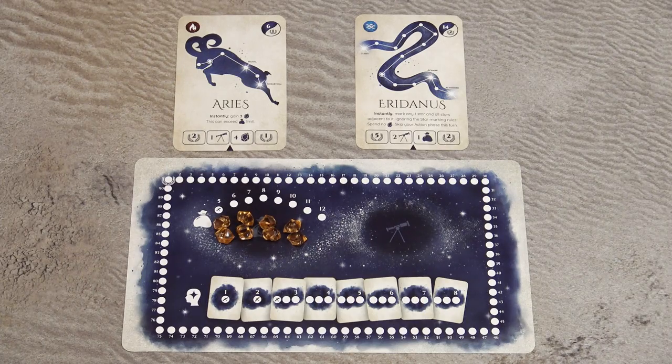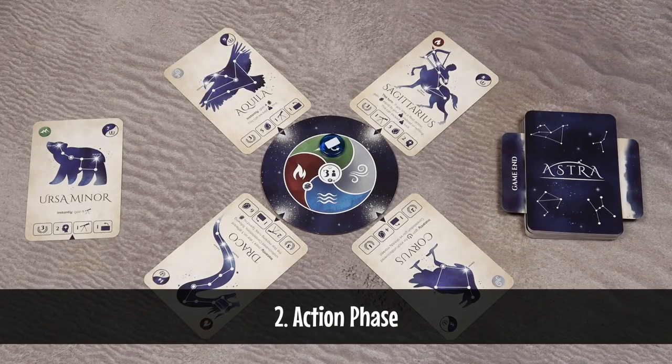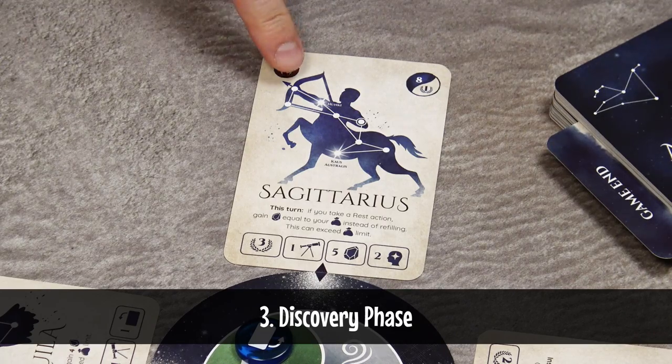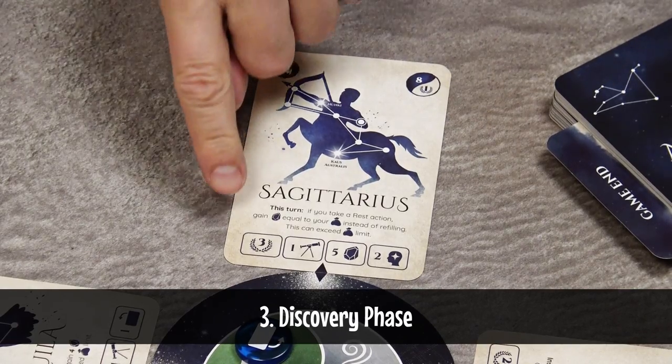On your turn, perform three phases in order. The first is the ability phase: if you have active constellation cards in your play area, you may use their special abilities. The second is the action phase: you can either observe — marking stars on cards with your marker pen — or rest, refilling your pouch with Stardust tokens and reactivating your constellation cards. The third is the discovery phase: if all stars on a constellation card are marked, that constellation is discovered and contributing players receive bonuses.